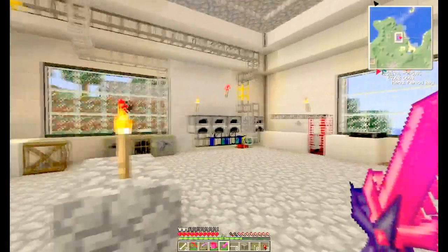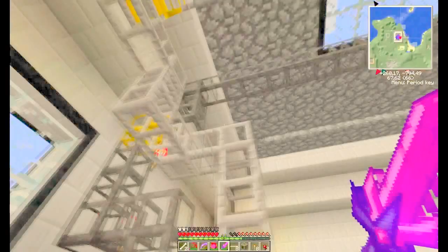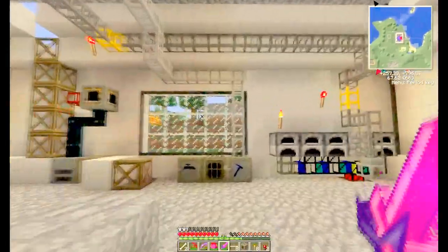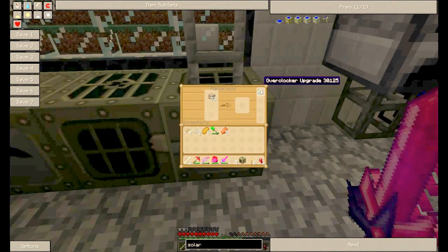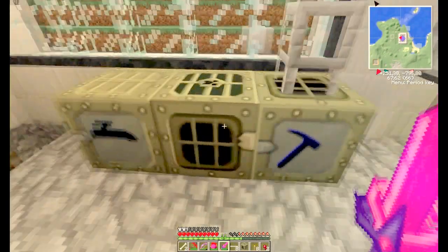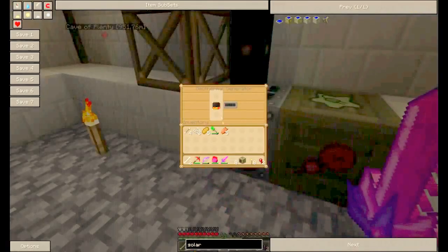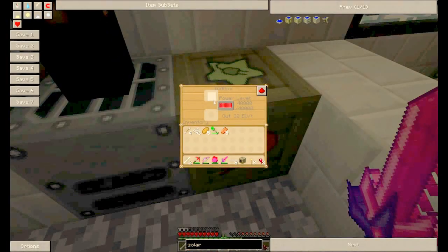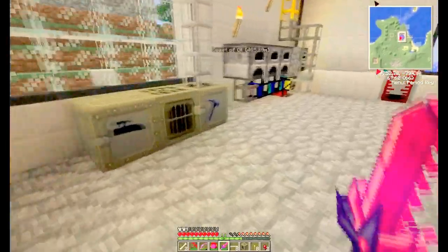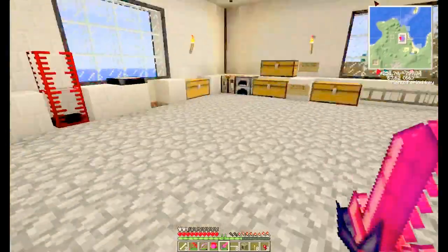They get sorted — coal goes here and powers the furnaces. Iron goes here into the macerator, which is an extremely useful tool. It's supposed to be macerating copper now but it's not working. I don't know why it's not working — it should be, because the generator is all set up. These things should be working.